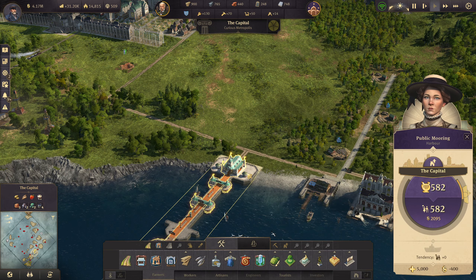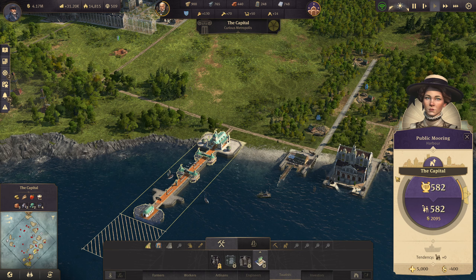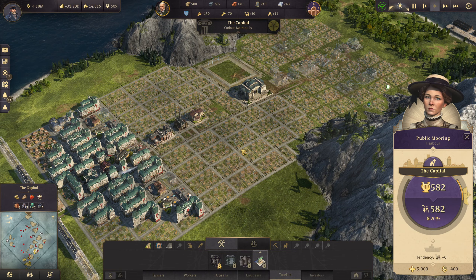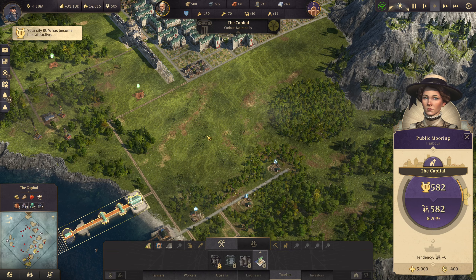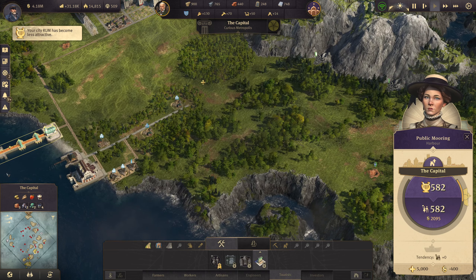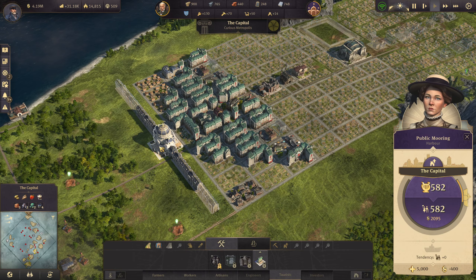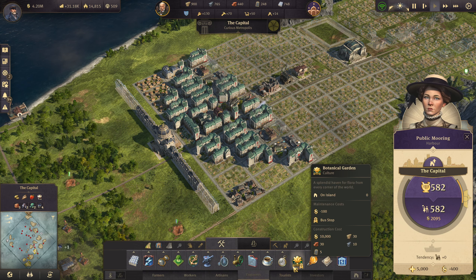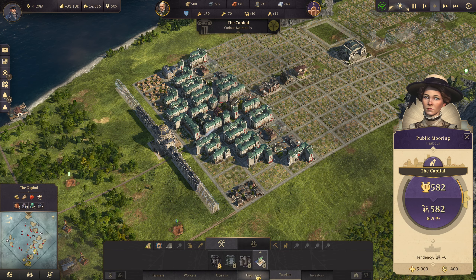I have no idea what to build or anything, but it turns out we can upgrade the public mooring over here. This is actually my capital island or capital city that I built before. I'm going to plan to build some of the tourist stuff here. We also have the palace, and they need the palace, the world's fair, the garden, the zoo, the theater, the museum, and so on — all the tourist stuff.